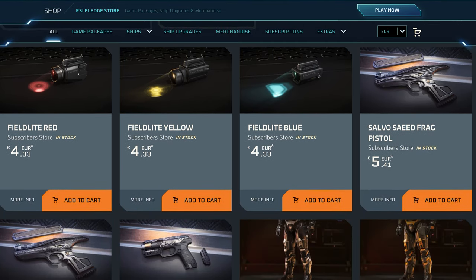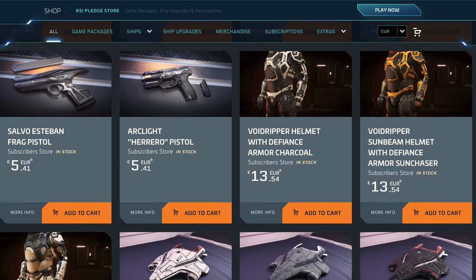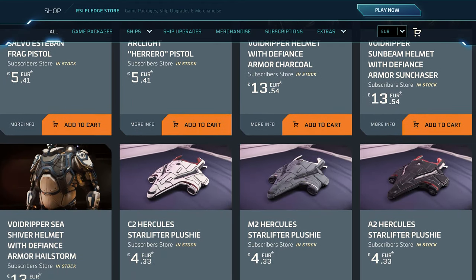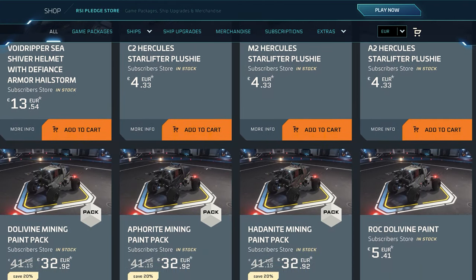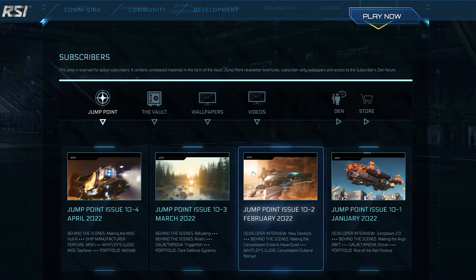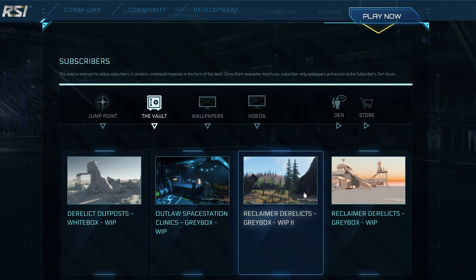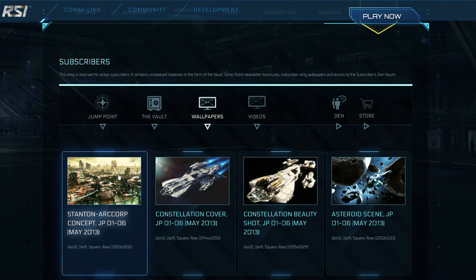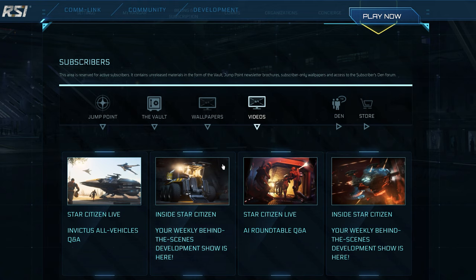You can also receive and use items from the subscriber shop as a gift from a subscriber. The same applies to access to the first wave of a new release if you only subscribe in that month. The other features are usually available on the various social media channels very shortly after release, and are therefore not really exclusive. Subscription fees also count towards your concierge level, which we'll get to now.